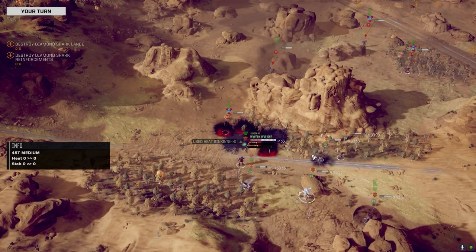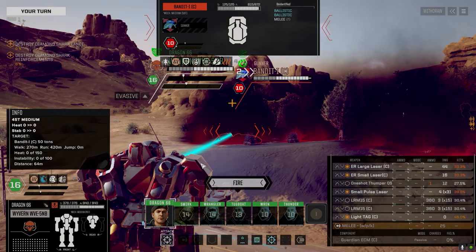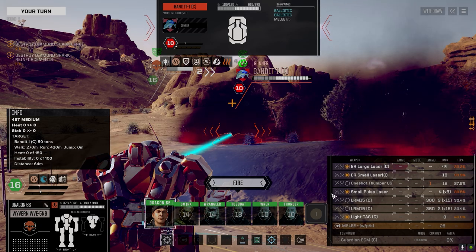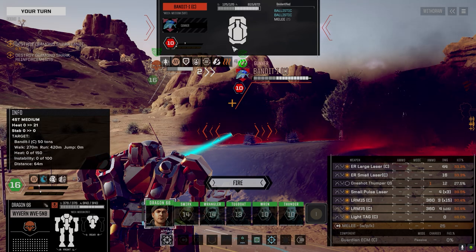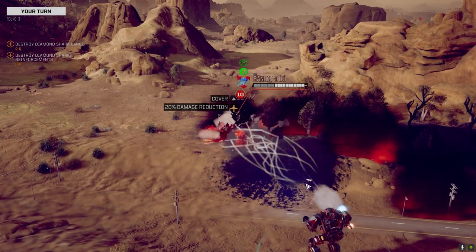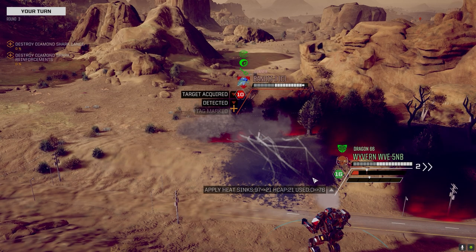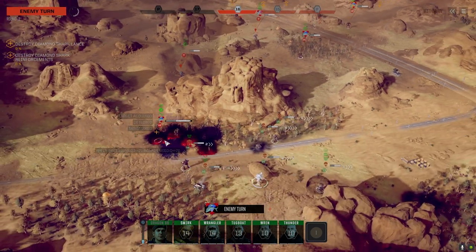Do we want to wait and see what this guy does, or do we want to try and kill him now? Let's try and kill him now. We've got lots of cover so I'm not worried, as long as they don't have a lot of indirect fire — this is one guy with indirect. Don't want to burn SRMs on this. We've got to kill this guy. Let's dump everything into him. At least the TAG is on.